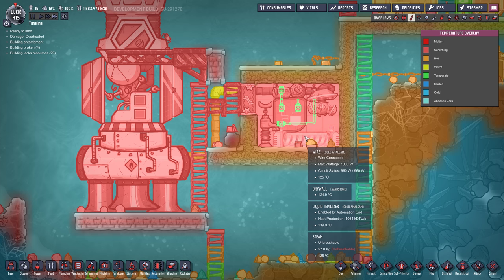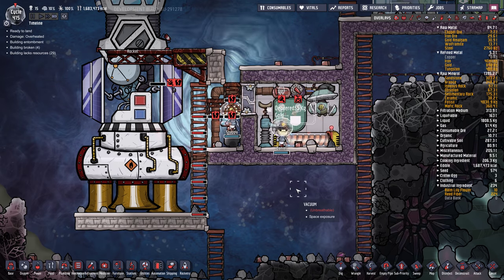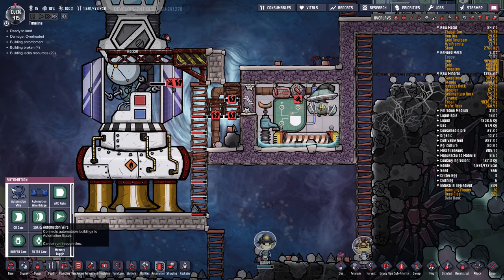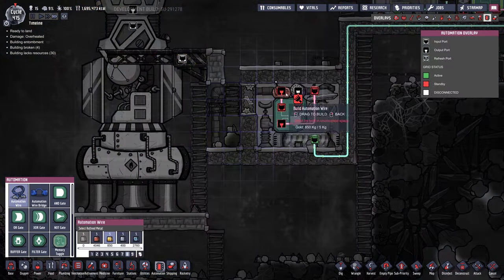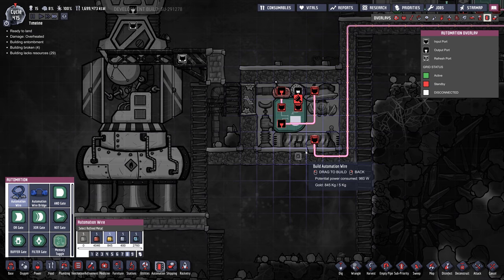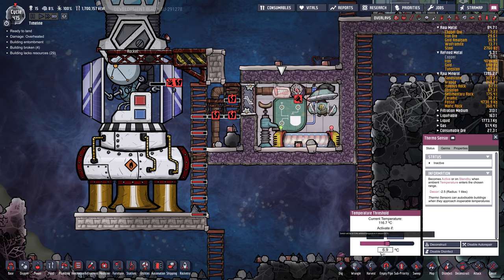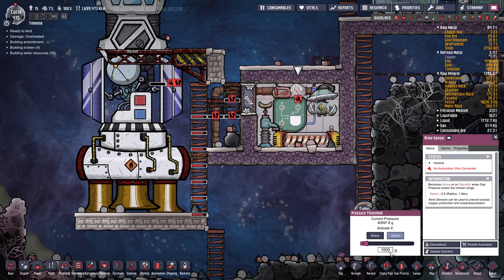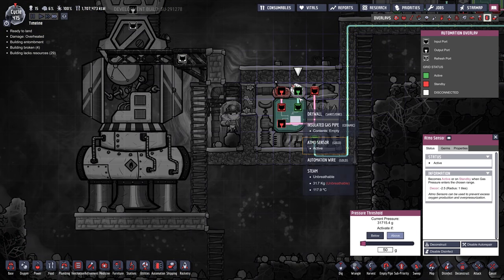This liquid tepidizer is getting nice and hot — you can actually melt these things. Once you get some water in there it should cool back down. Did I miss an automation wire? I thought I hooked that up. They haven't built it yet. So if the temperature is above 120 and the pressure is above 50, then turn on. Temperature 118, that's good. We're going to add some more water.